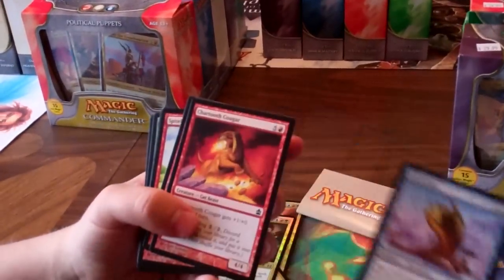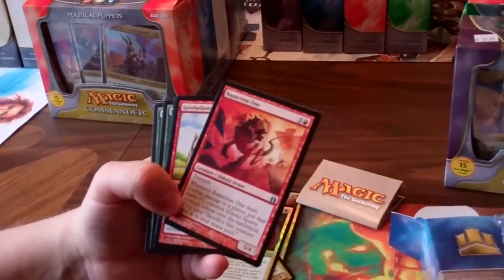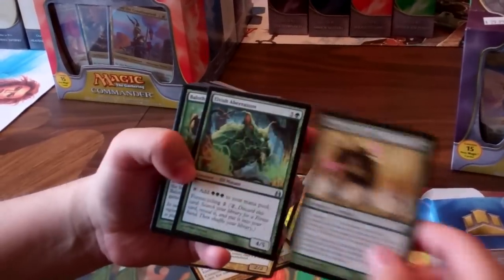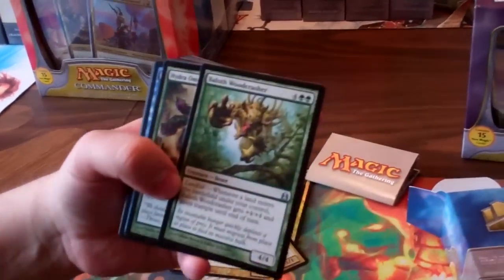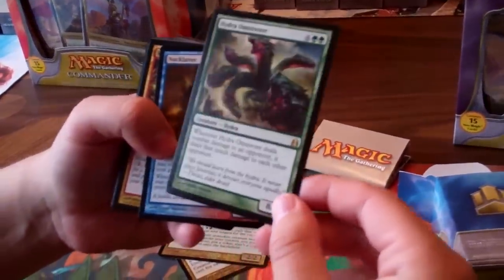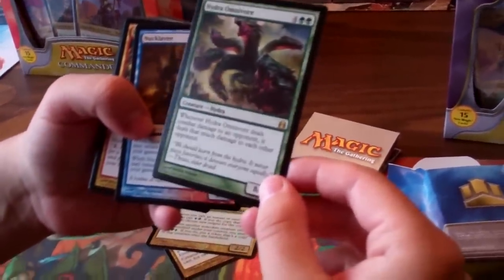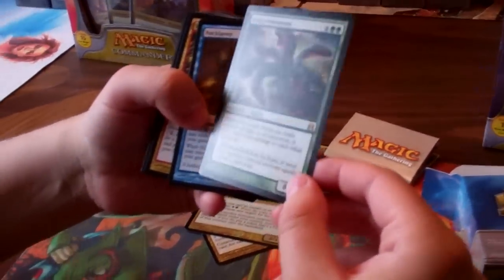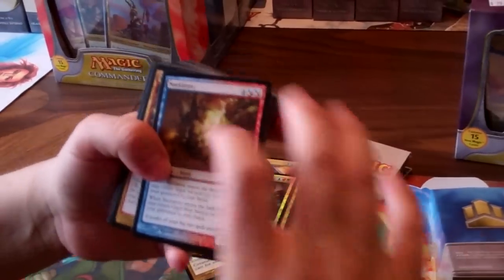And then Conundrum Sphinx, Aether Snipe, Chartooth Cougar, Rapacious One — just some good creatures it looks like that you'd want to copy with Riku. Some very good comes-into-play effects. Hydra Omnivore — whenever it deals damage to an opponent, it deals that much damage to each other opponent as well, so he's very good in a multiplayer format.